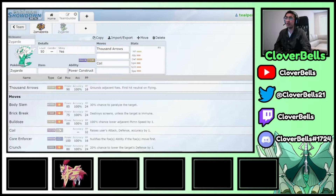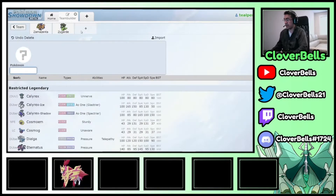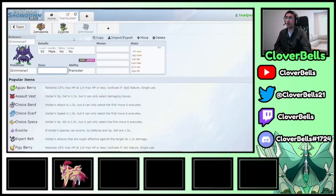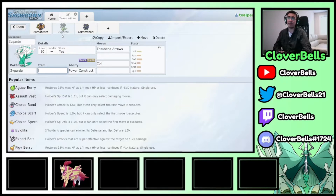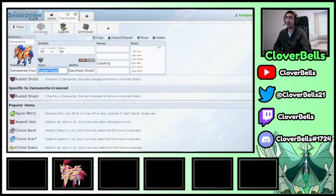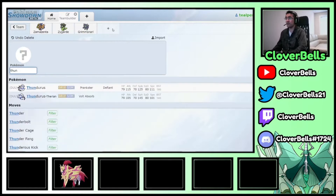Thousand Arrows is great because it brings Flying types to the ground. The core is a Dragon type, a Steel type, and you need a Fairy — the viewer was right to include Grimmsnarl. With Grimmsnarl providing screen support, Thunder Wave for speed control, and Zamazenta and Zygarde both being incredibly bulky, you can wear opponents down. The problem is both are very weak to Intimidate.